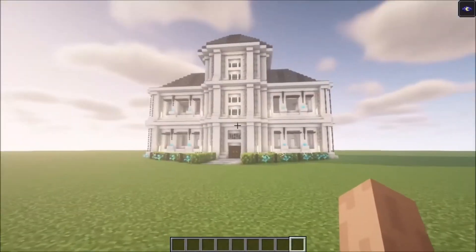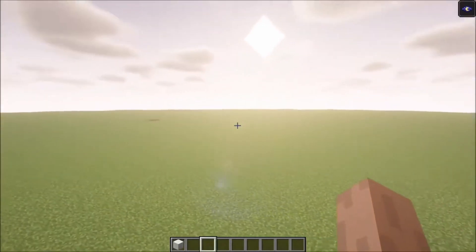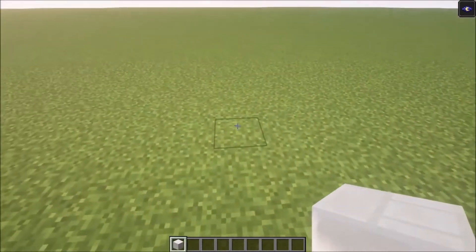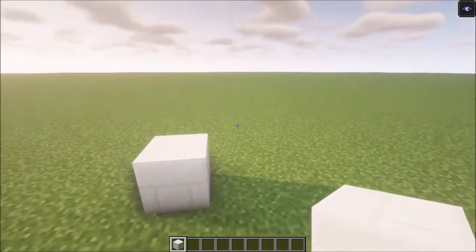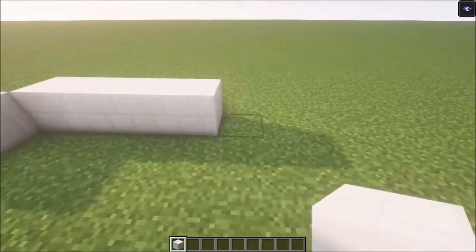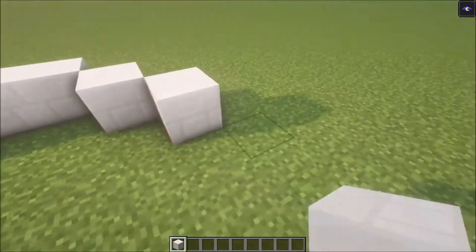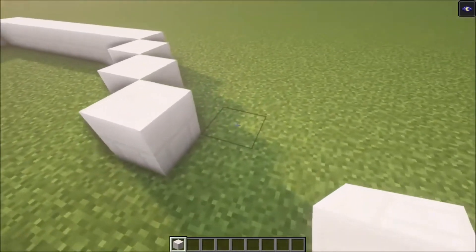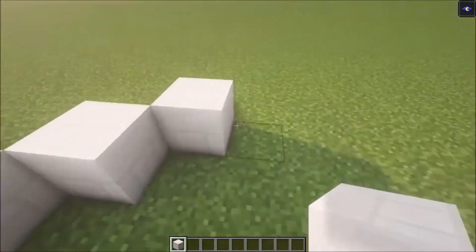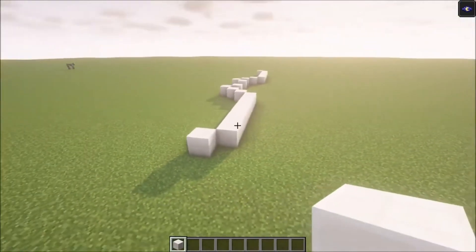Once you got everything you need, let's get started. The first thing we're going to do is outline the build. To do that, place a block here — remember we're going to build from left to right — then add eight blocks: one, two, three, four, five, six, seven, eight. Then go in three more blocks, go back one, skip two blocks, and do the same thing on this side: one through eight.